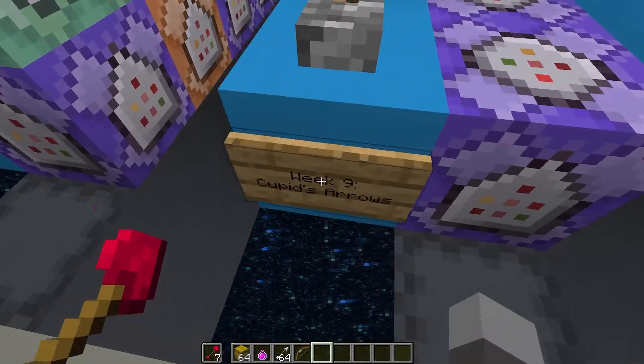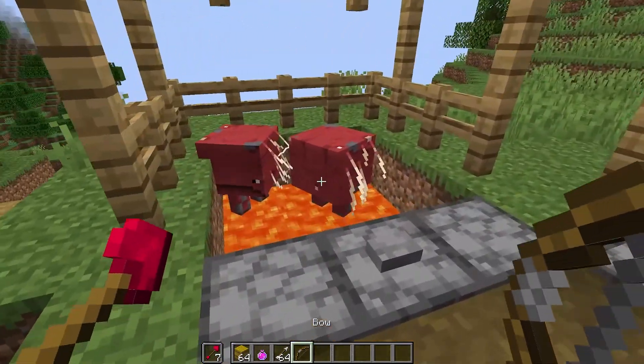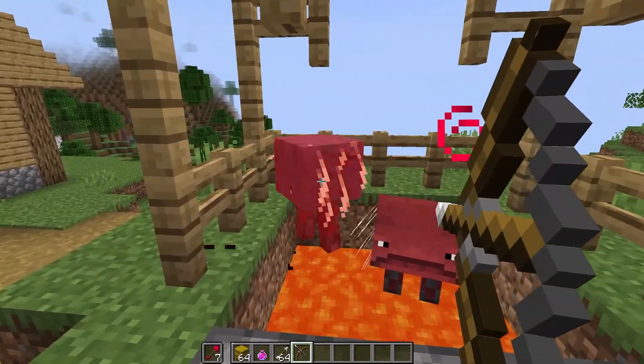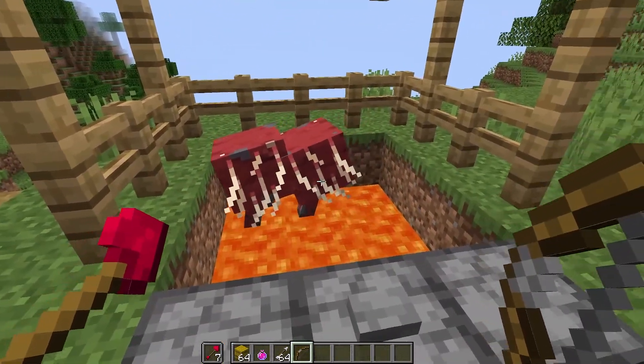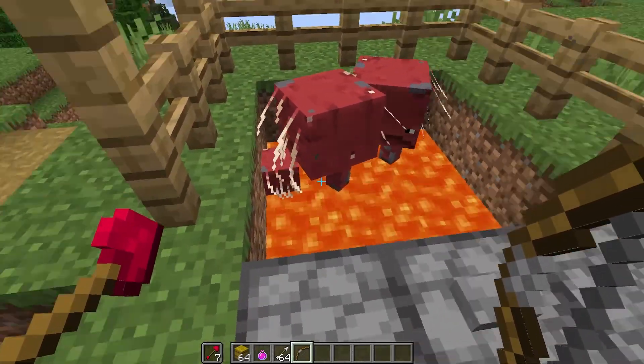Once you have these arrows you can just find any mobs that you would normally breed by feeding and you just shoot them with the arrows. It works as if you had just fed them and you get a baby mob.